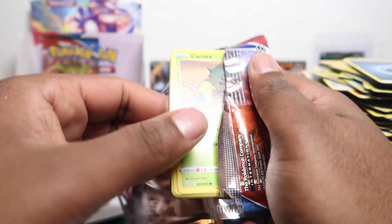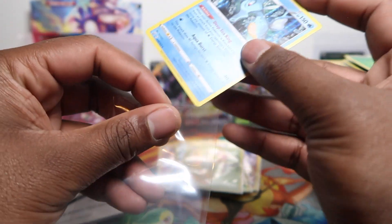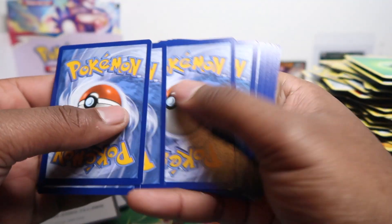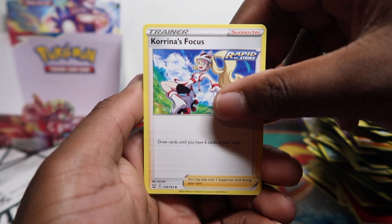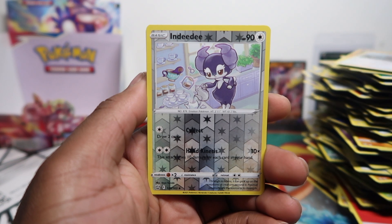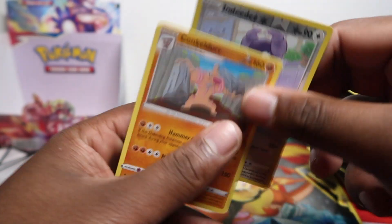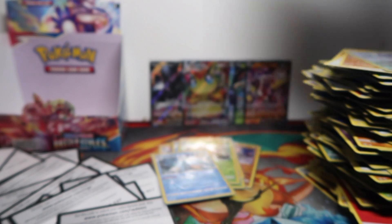Two packs left and no secret — what can we get? Kingdra! Can the last pack have a secret? We'll go four from the back on this one. Code card there and four from the back — last card. Water tower, Carina's Focus, Purugly, Rolycoly, Chimecho, Onix, Sizzlipede, Glamow, reverse Indeedee — let me check if it's the same one from Shining Fates. It's not the same one as Shining Fates.